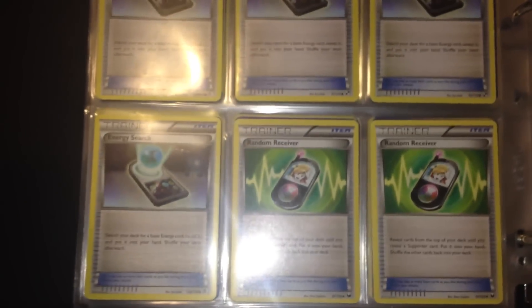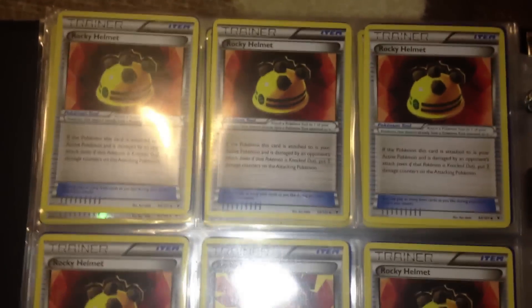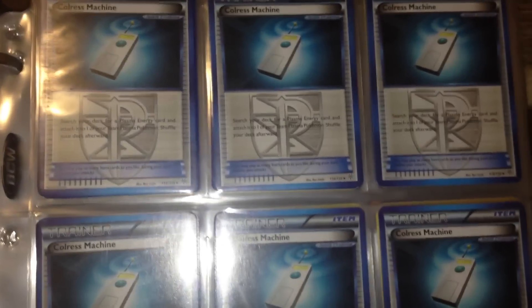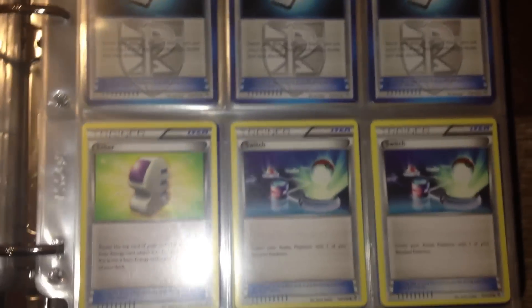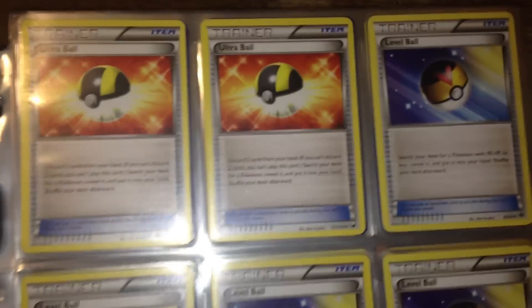Random Receivers, Potions, Rocky Helmets, Revive, six Colress Machine — I can trade only two of them — one Ether, two Switches, a lot of Heavy Balls — these two are not for trade — and a lot of Level Balls.